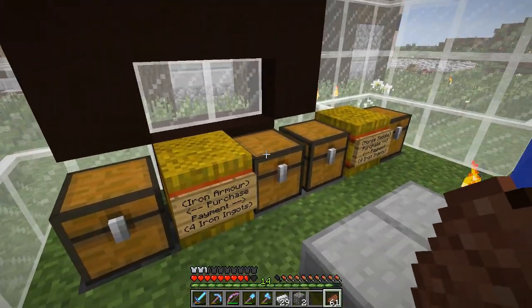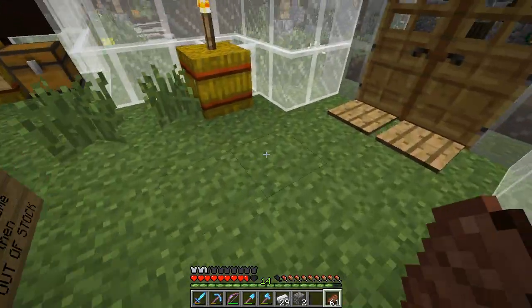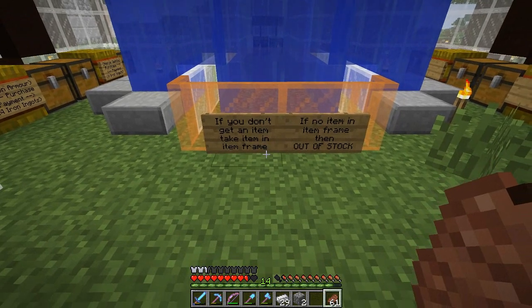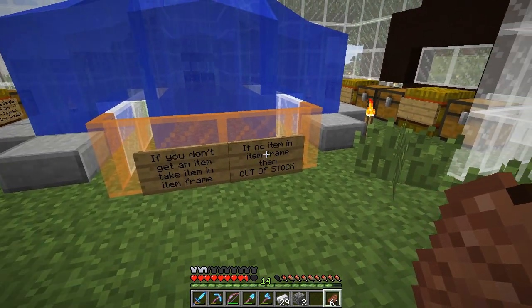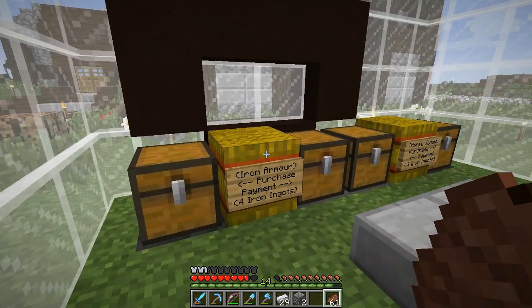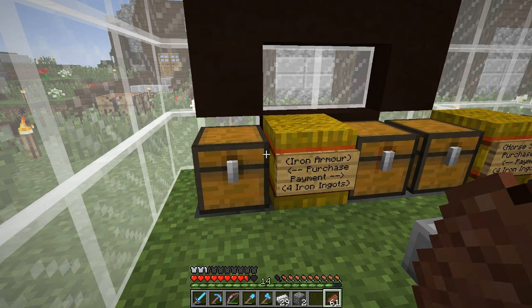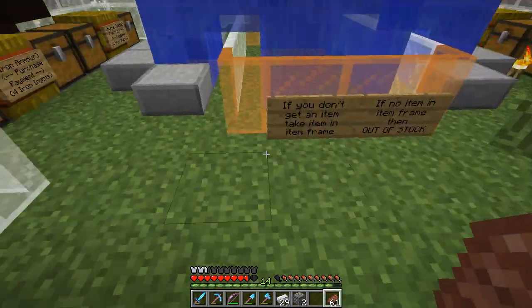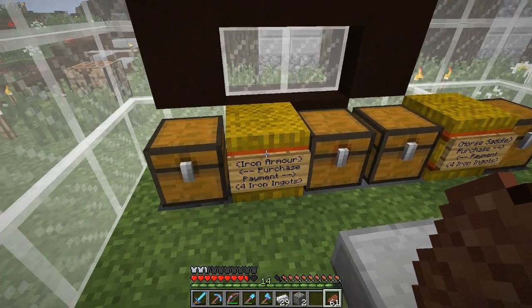There's supposed to be item frames on here. This whole sign right here says: if you don't get an item, take the item in the item frame. If no item is in the item frame, then we're out of stock. The item frame glitch keeps making the item frames disappear every time we update a new snapshot. So as of right now, if you don't get an item, just message me. But this is how it works.